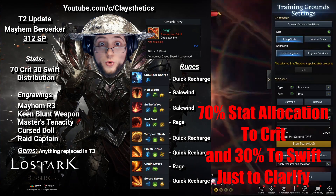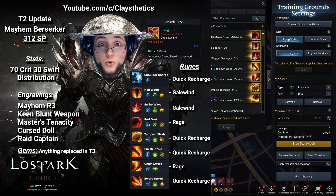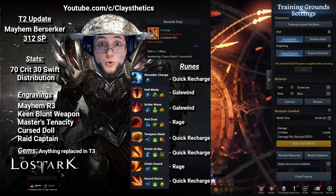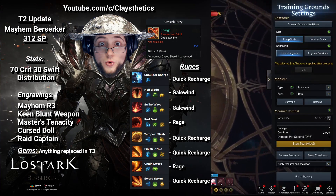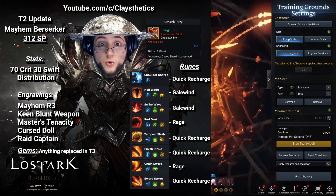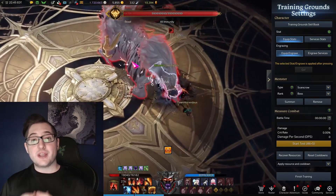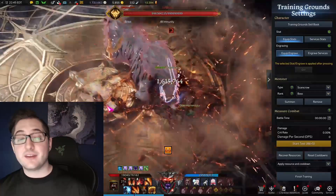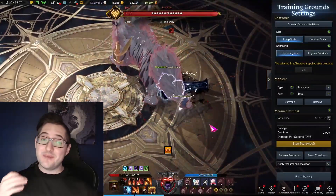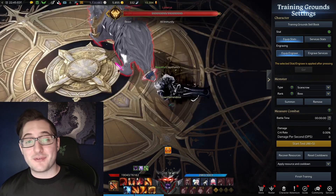The stats we're going for are 70% crit and 30% swiftness — it's going to round you out and make you insanely strong. The engravings are still maxed out Madness with everything else being a bonus. It's all linked in the description with constant Discord updates to keep you at the top. You're going to be getting gems in tier 2, so make sure they're on decent abilities. The biggest thing you need is Berserk Fury — it's noticeably stronger than Chains of Vengeance on your burst. When you mesh all this together, you realize we play the only relevant class in the game.